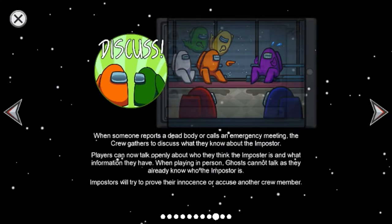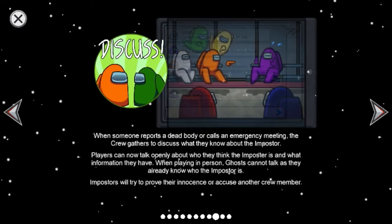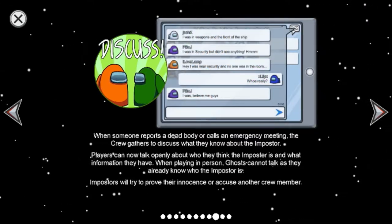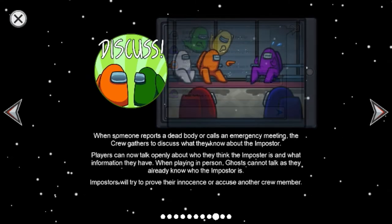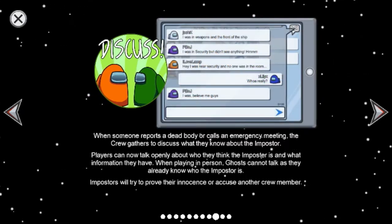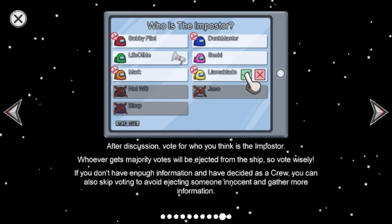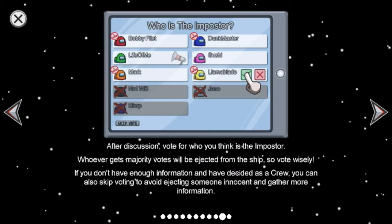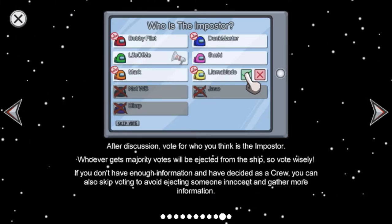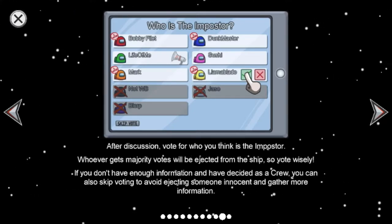When someone reports a dead body, the crew gathers to discuss what they know about the imposter. Players can talk openly about who they think the imposter is. Imposters will try to prove their innocence or accuse another crew member. After discussion, vote for who you think is the imposter — whoever gets the majority votes will be ejected from the ship, so vote wisely. If you don't have enough information, you can skip voting to avoid ejecting someone innocent.